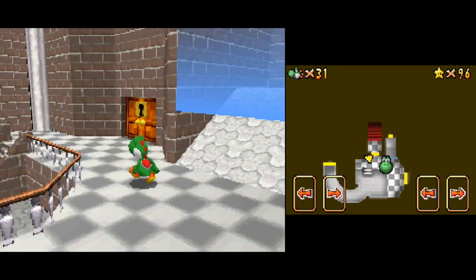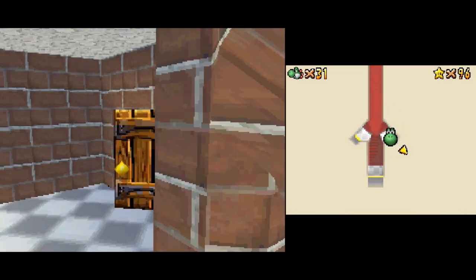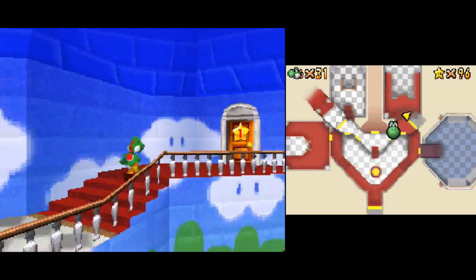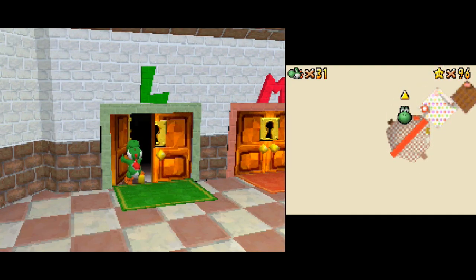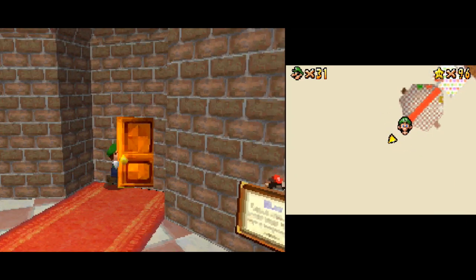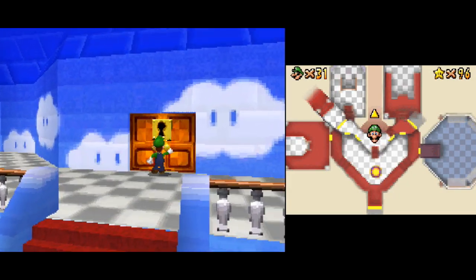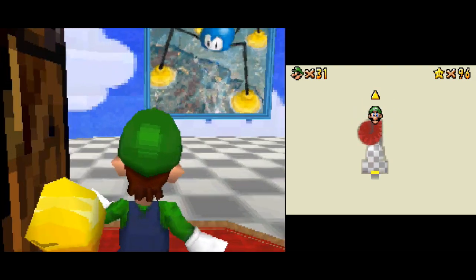We are done with the basement, and it is now time to go back upstairs. I'm going to switch to Luigi, because we've still got that one star in Chief Chili Challenge that we have to get. We haven't actually seen it yet, but we just briefly glimpsed over it when we went to go rescue Wario some episodes ago. Let's head on up the really cool spiral steps again and go through the door there.